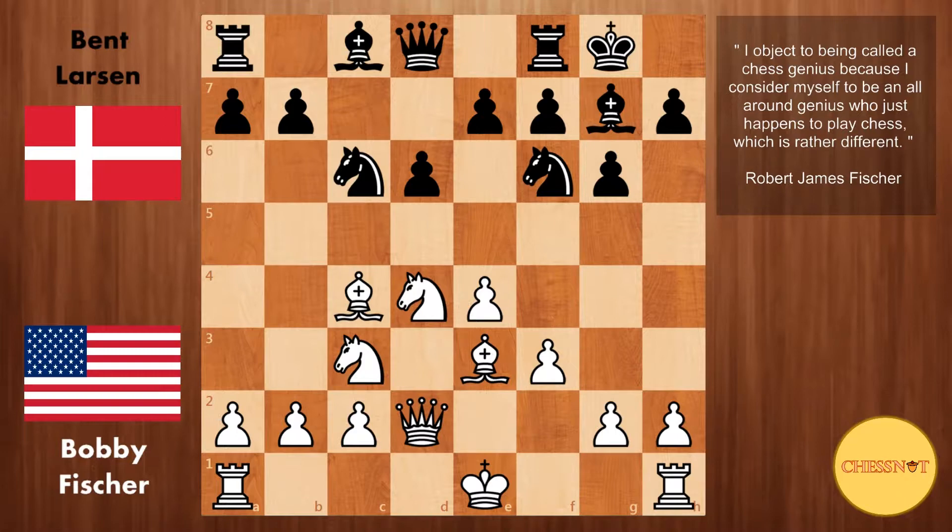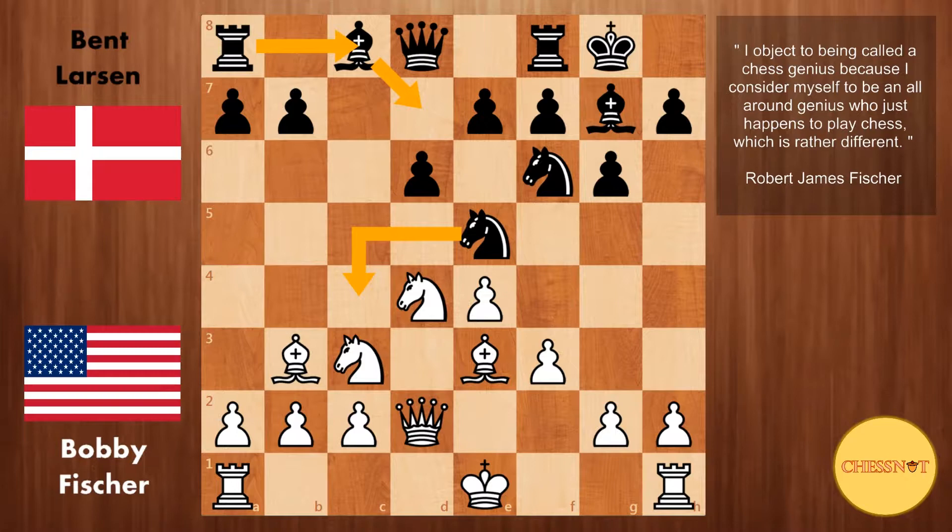Here the main move for Black is Knight to e5, and after something like Bishop to b3, Black's idea is to play Bishop d7, Rook to c8, and eventually get in Knight to c4, which is quite a common idea in the Sicilian. That helps to eliminate White's light-square bishop, because normally White doesn't want to part with this important dark-square bishop.